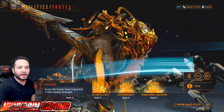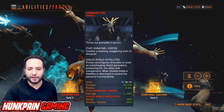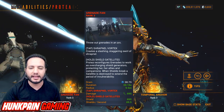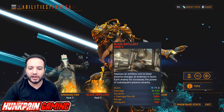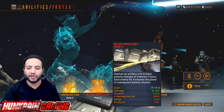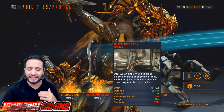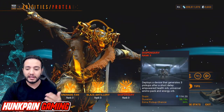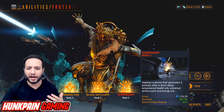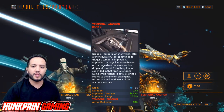Let me show you Protea's abilities first. Her passive: every fourth power cast is granted 100% ability strength. Grenade Fan: tap to create a slashing wave, hold to create a shield for you and your teammates. Blaze Artillery deploys guns with high range that deal heat damage. Dispensary gives you pickup orbs, ammo, and energy. Then we have Temporal Anchor — that's what the augment is for.